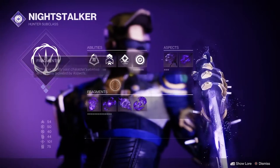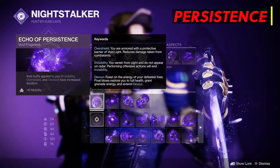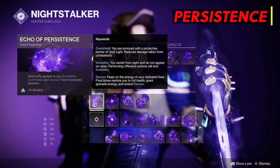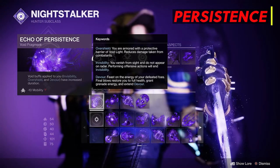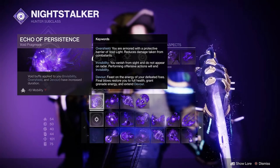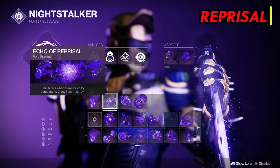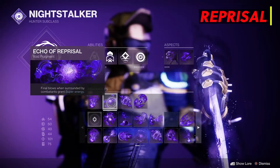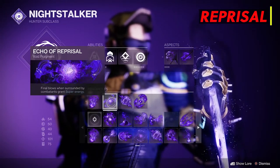Now let's move on to the fragments. First we have Echo of Persistence: void buffs — invisibility, overshield, and devour — have increased duration. The increase is about 50%, so if your invisibility lasts 5 seconds, with this fragment it will last 7.5 seconds. Same with devour and overshield. Next up is Echo of Reprisal: final blows when surrounded by combatants grants super energy. Great for low level enemies or when you group enemies together with your Vortex Grenade — jump in and glaive them all for super energy.